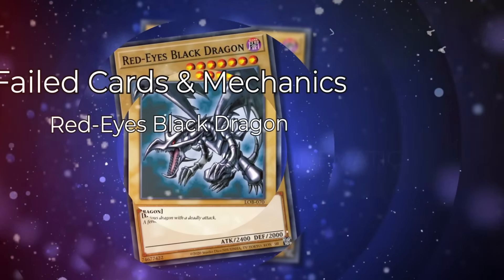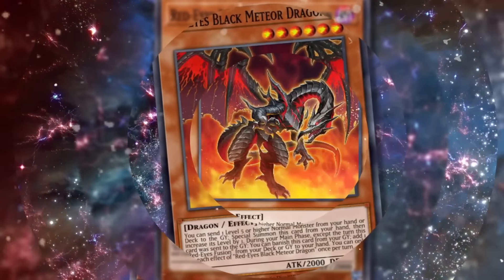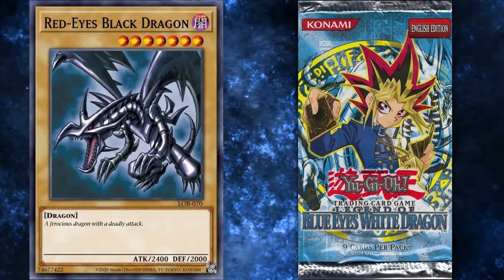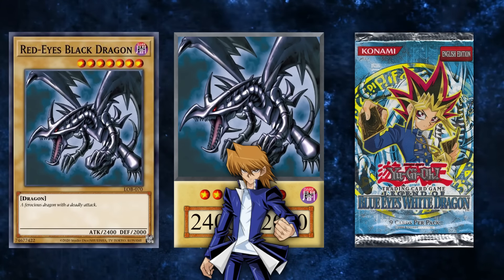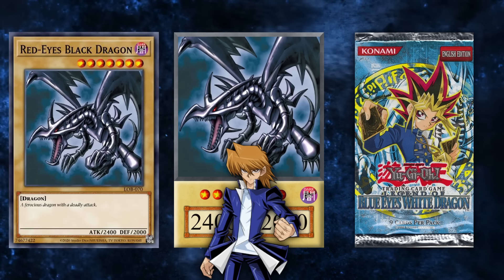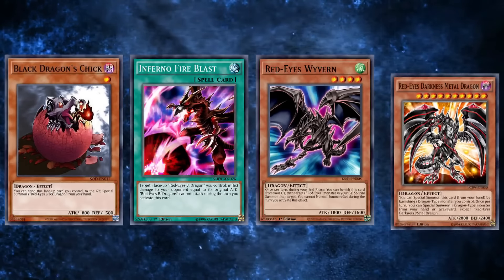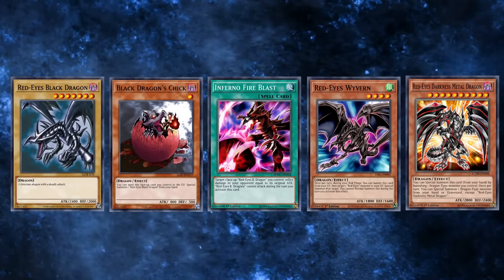If any archetype has gone through constant pain of having potential but not quite being good, then Red-Eyes has taken first place. Being a fan favorite since its debut in the Yu-Gi-Oh! TCG set Legend of Blue Eyes White Dragon, and being the ace monster of Joey Wheeler in the Yu-Gi-Oh! animated series, Red-Eyes Black Dragon was rewarded with its own archetype. Even though certain cards involved Red-Eyes Black Dragon before this set's release, like Red-Eyes Black Chick, Inferno Fire Blast, Red-Eyes Wavering, and Red-Eyes Darkness Metal Dragon, none of these cards were helpful to the 2400 Attack Dark Dragon.